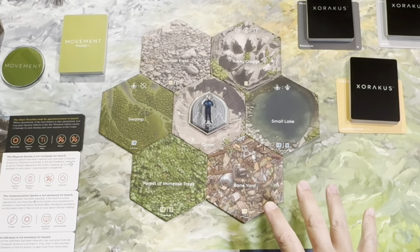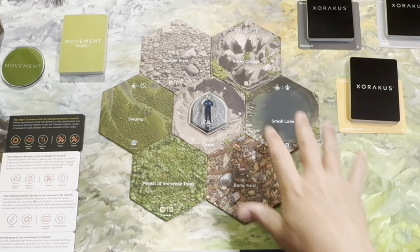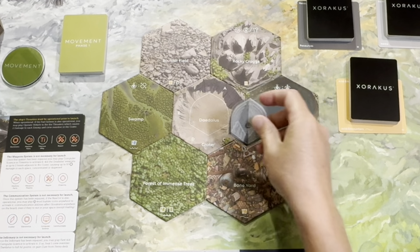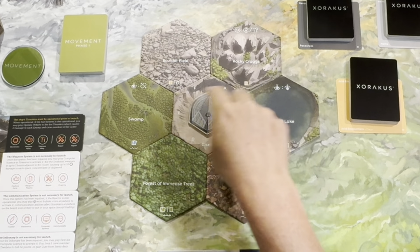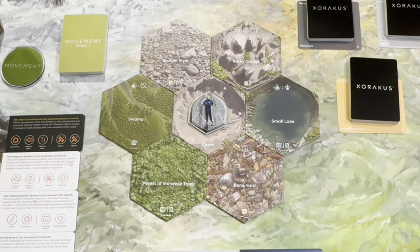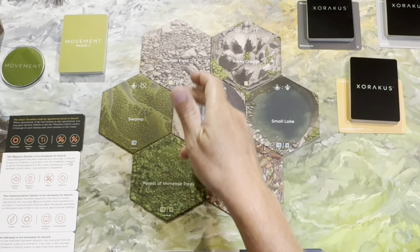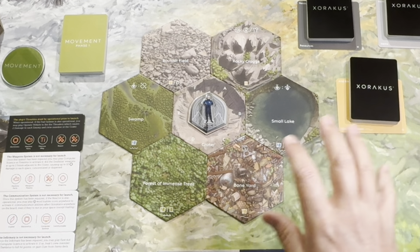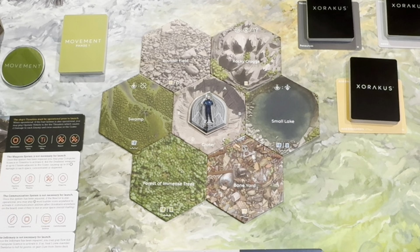At the heart of the game, this is an exploration game. Here you can see we have the Daedalus, which is our ship that has landed in the crater. The crater always starts in the center and always provides the cardinal directions A, B, C, D, E, and F. These are important for some of the card play but also for enemy movement, which we'll talk about in a little bit.